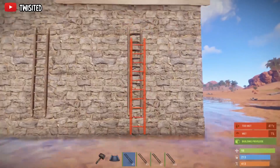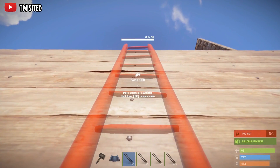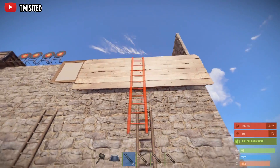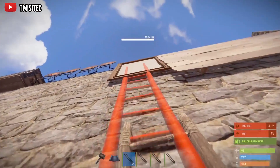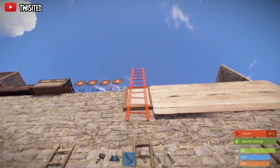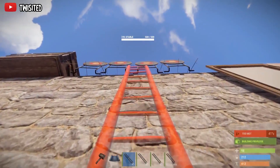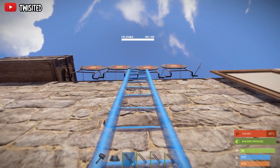A lot of these items are actually impractical. The large sign does block the ladder but it's only 200 HP - early game you could use it I suppose. The picture frame is pretty poor, maybe just a quick fix. As you come to the targets, you can see they actually let you go through.